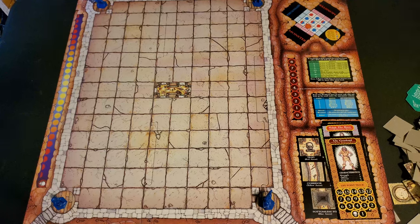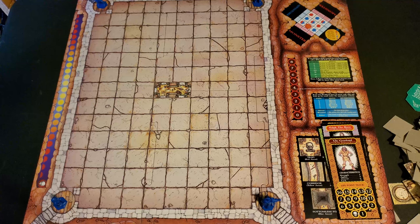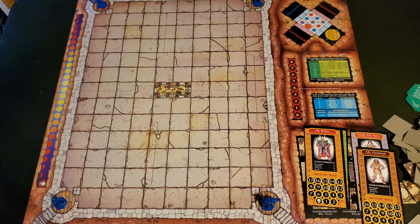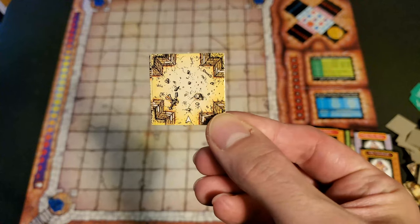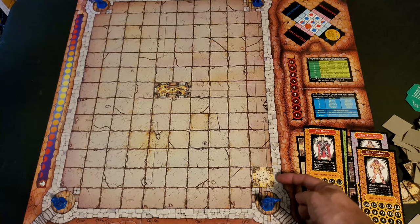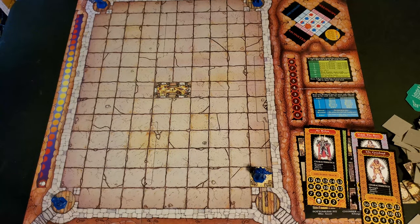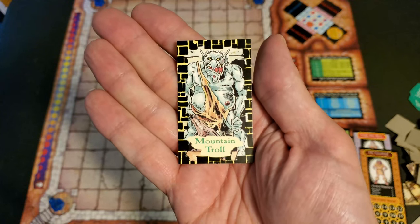On each turn, heroes decide which direction they'd like to go. We'll take Sir Rohan and move him up one space, which means we have to draw a room tile. I've drawn a pretty straightforward tile with a white arrow — a normal room tile. The exit to the right is blocked off by the wall of Dragonfire Castle, so it cannot be used, but on my next turn I'll be able to travel north or west. Since I've stepped onto the room tile, I draw a room card and am immediately attacked by a mountain troll.